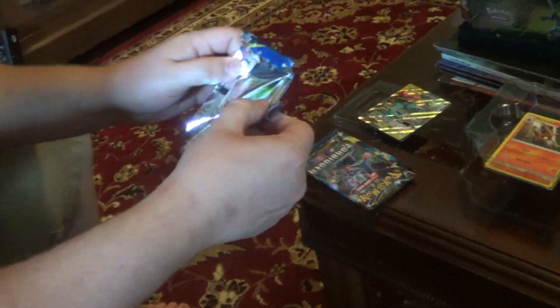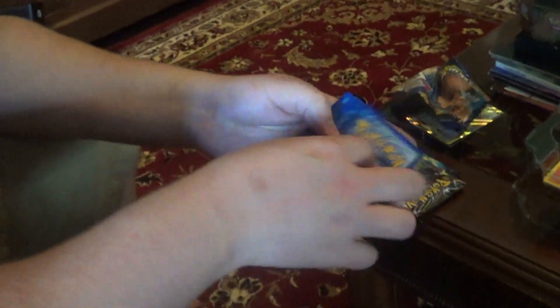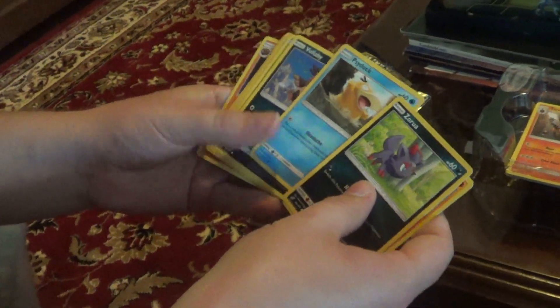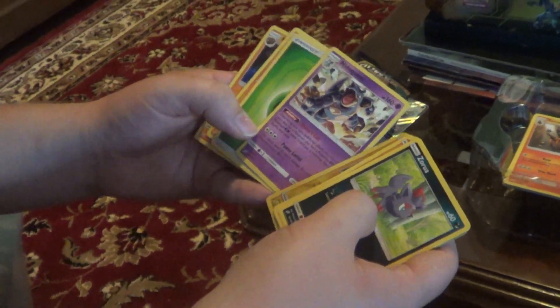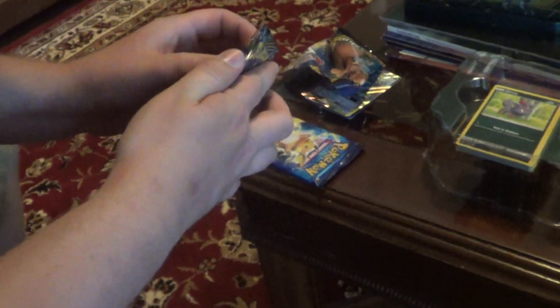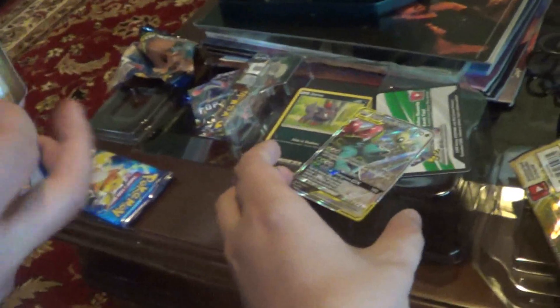Now you've got a green back, which means you don't have anything. Since you don't have anything, we can just flip straight through it. There's a holo Geodude, and see that Nidorina's not holo. But yeah, you get a reverse holo and a holo foil in every pack.